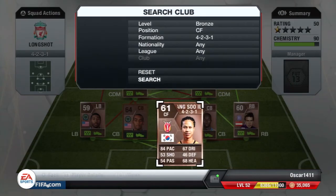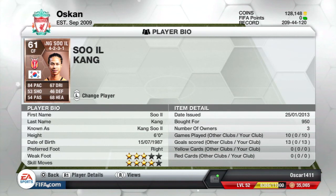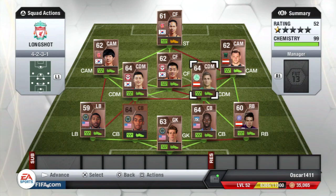This is where it gets really good — we have a Korean player with dreads and four-star skills, which is amazing for a bronze player. Bronze players usually don't have four-star skills. He gets 13 goals in 10 games and costs 1k. He's amazing, and this team is just ridiculously good.